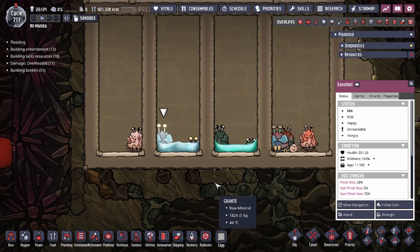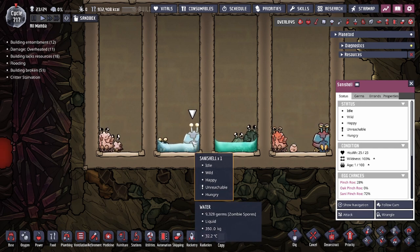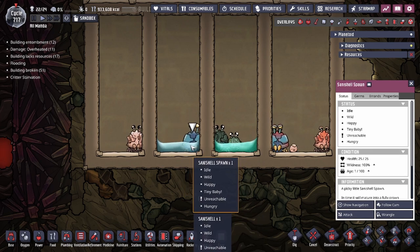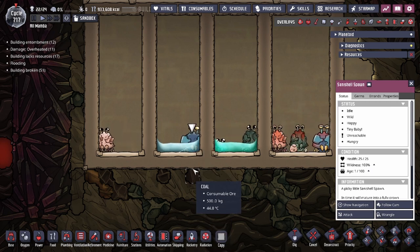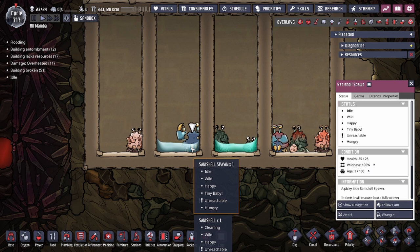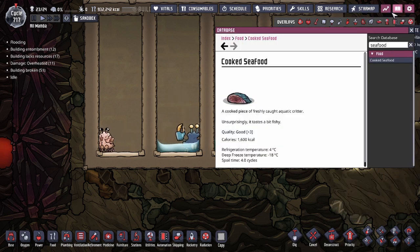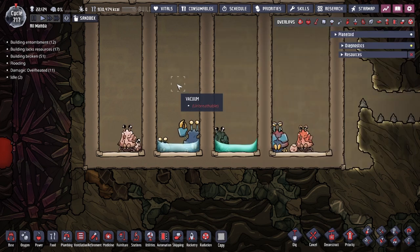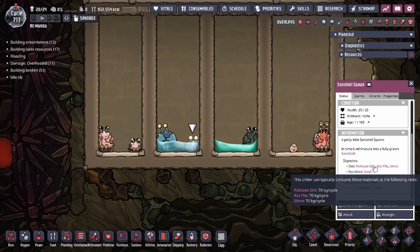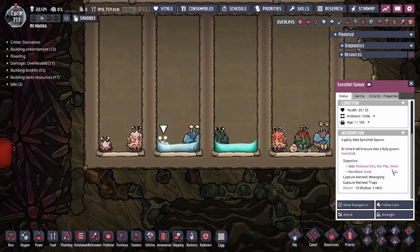The Sani Shell is unique compared to the other variants in that it does not shed its skin — instead it gives you meat when the baby or adult dies, providing 4,000 kcals of shellfish. Shellfish is used to make Cooked Seafood, which now also accepts shellfish as an alternative to Pacu fillets. It consumes the same 70 kilograms per cycle as the Poke Shell, plus an additional consumption of slime, with a 50% consumed mass turnover — so slime is converted into sand as well.